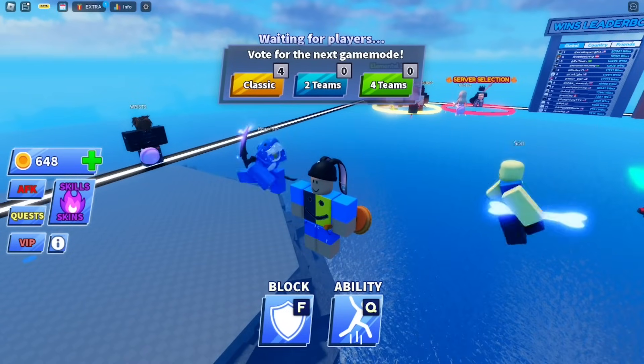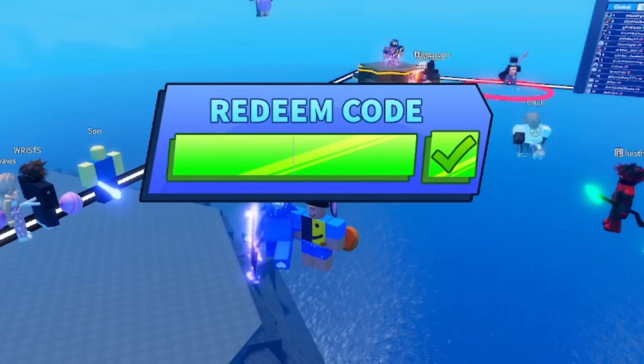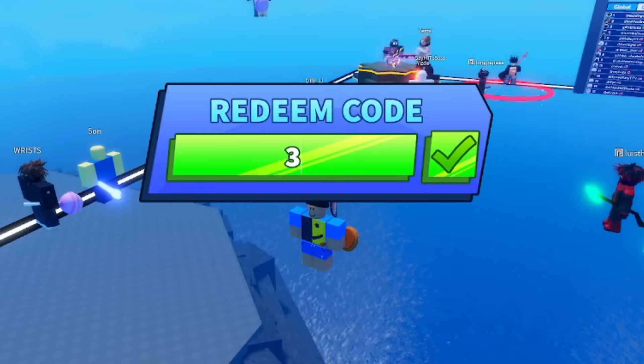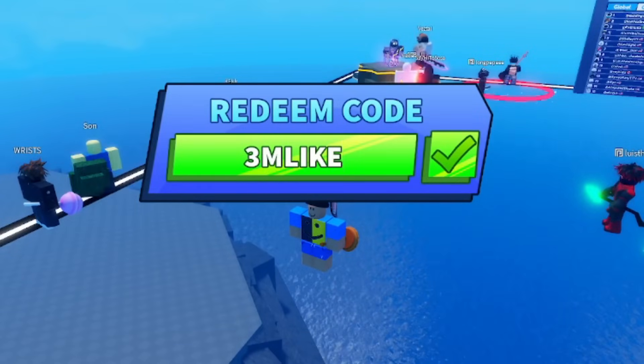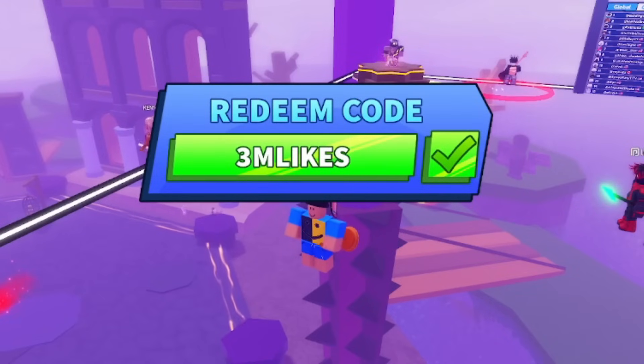To type the codes, click on the extra section and then click on codes. The very first code is 3MLIKES — type 3-M-L-I-K-E-S. This code gives you a free wheel spin. I'm redeeming it right now and as you can see it says successfully claimed — this code is legit and it worked.